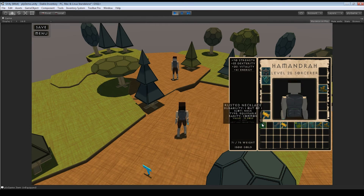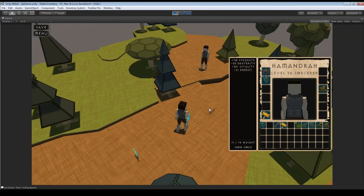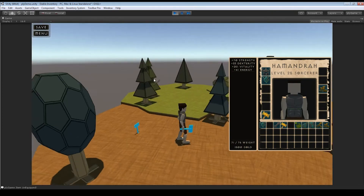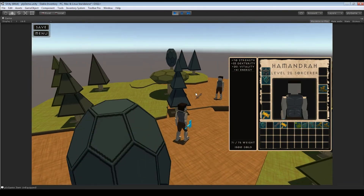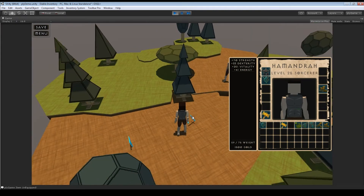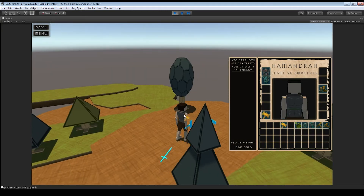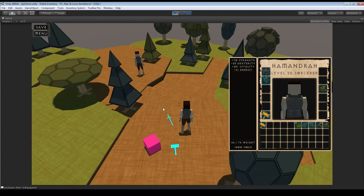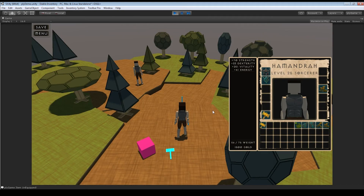To drop items, I wanted to do it purely Diablo-style. You can drag an item and drop it into the scene window. My camera is also hooked up to left mouse button so there's a small complication, but you just drag it into the scene and it gets all of its physics and collider components back and is placed in the world.